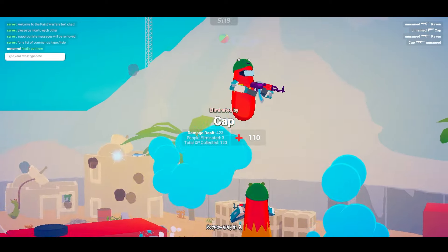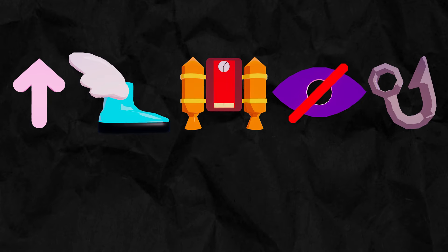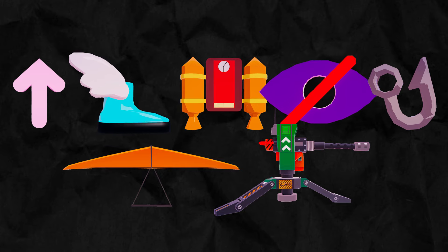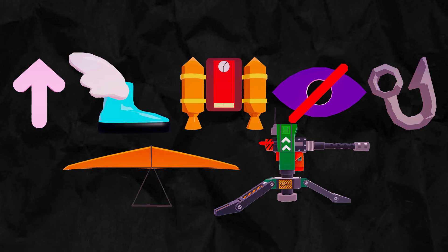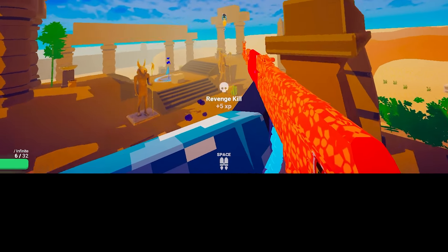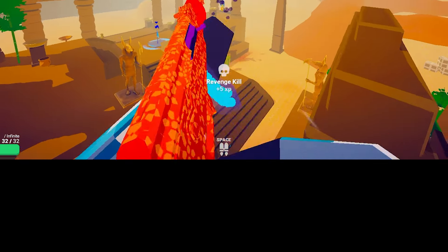Or just die, which also recharges your ability. And although we had a decent number of really interesting abilities like super speed boosts, invisibility, a hang glider, a turret, and so many more, there was only one ability slot, so most of these didn't even end up being used.